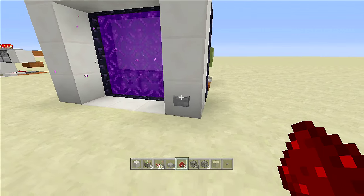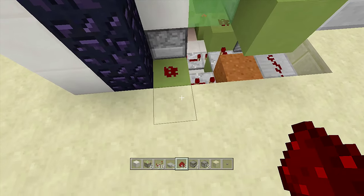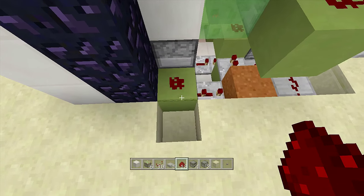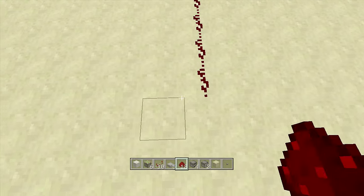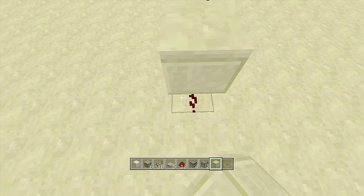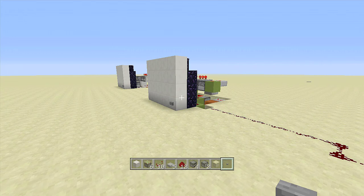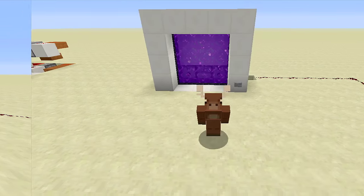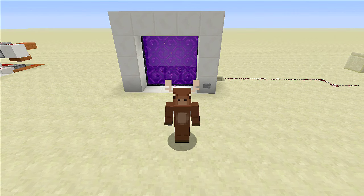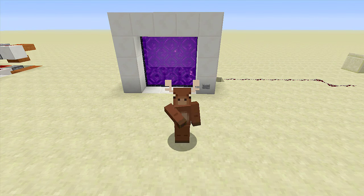I'll show you how you can move your button in case you don't want it right off the side of your portal. All you have to do is place a repeater going into the block with redstone and bring your current wherever you want. For example, putting the button block all the way down here — click the button and the nether portal closes; click again and the nether portal opens and ignites. And there you have it — that is how you build a 3x3 hidden nether portal door.